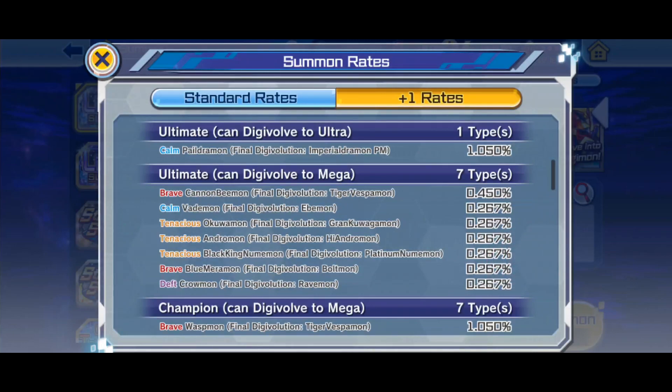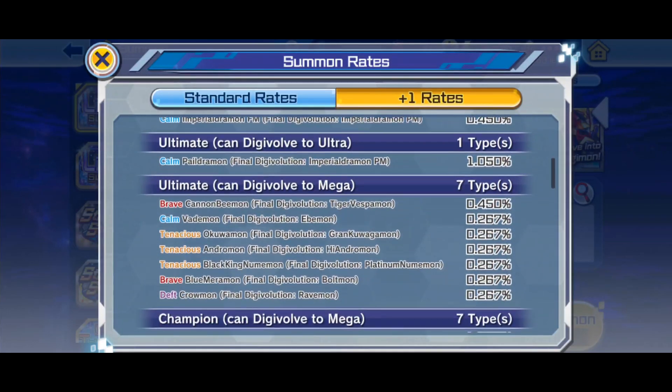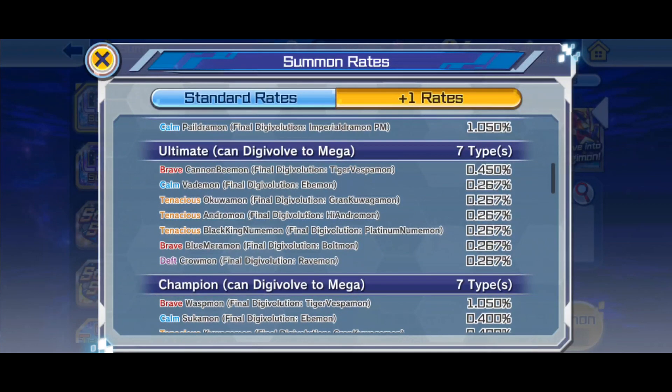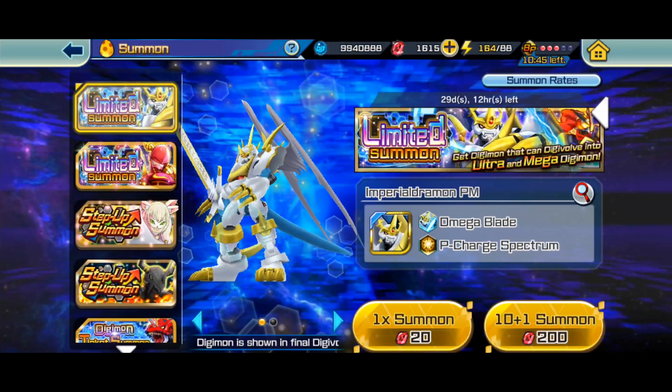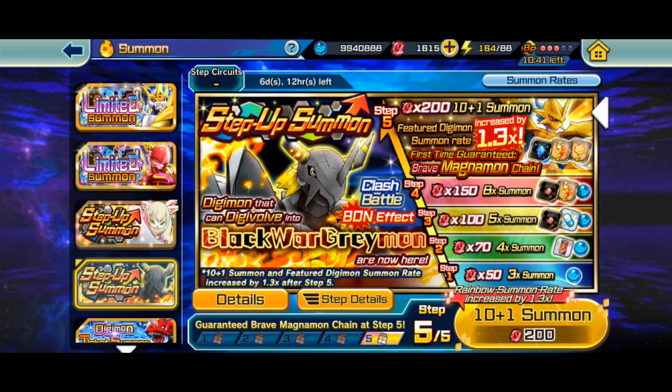Platinum Numemon was good because you could combine it with GrandKuwagamon for a tanky defense team. They're also giving you GrandKuwagamon and Platinum Numemon — Digimon that work well with a tanky defense team — yet the main character you want to pull completely counters that playstyle. It's a total counter to Tenacious Digimon.